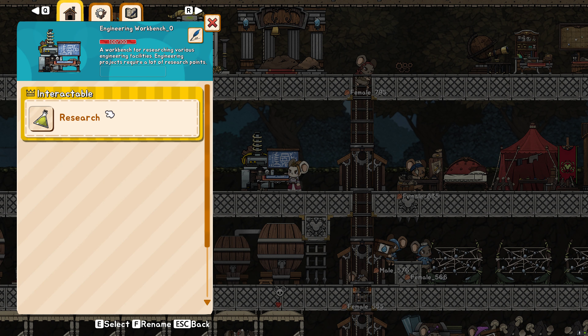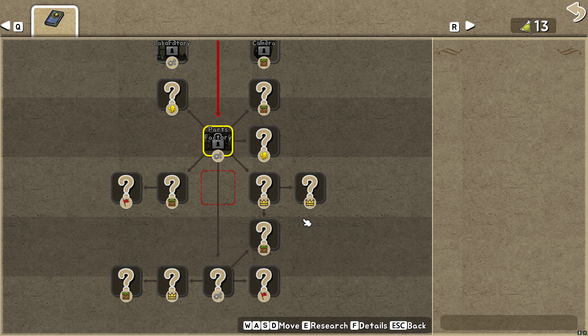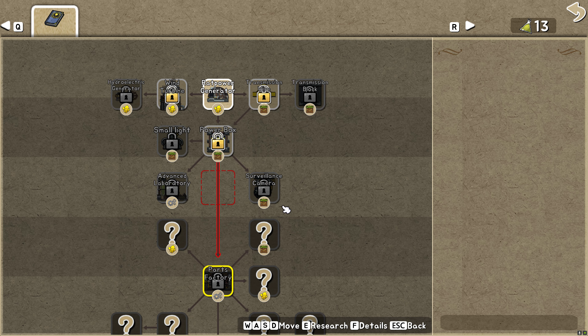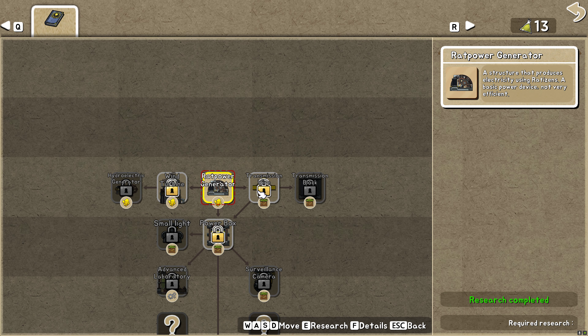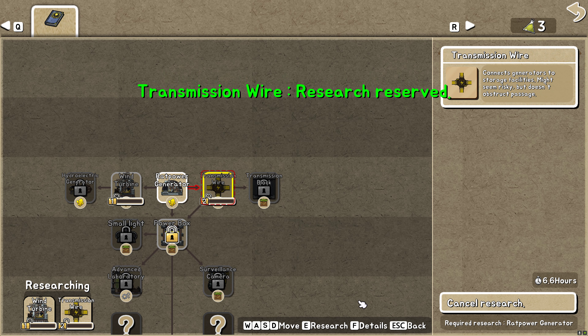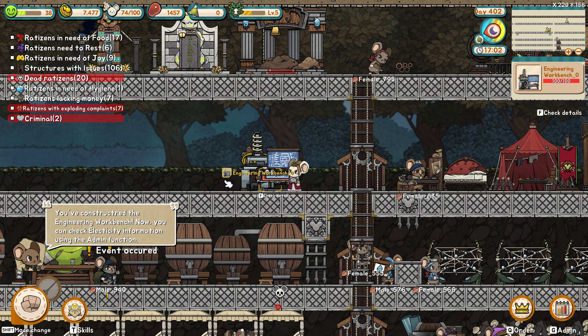Oh my — it's a whole new research tree! This is so cool. Let's do wind turbine and this wire. A power box? No — I need those two to get to that. So we'll start with those. Is my scientist turned on? Let's get him crackalackin'.